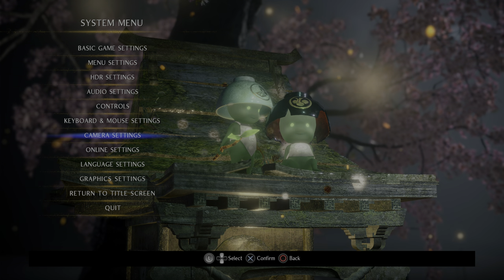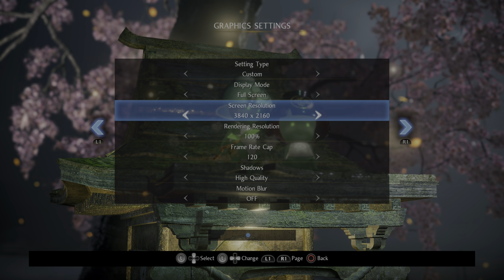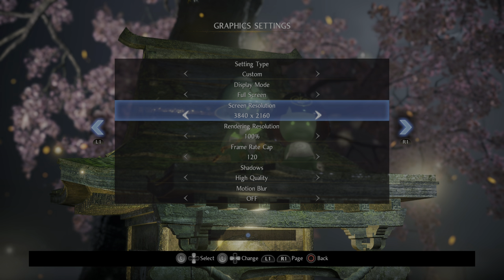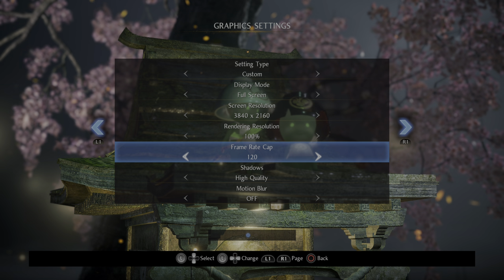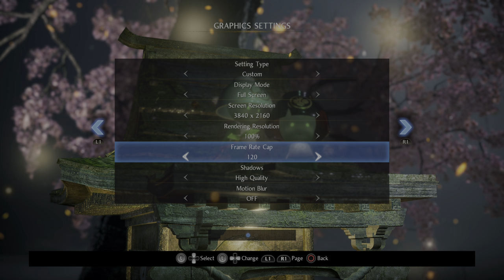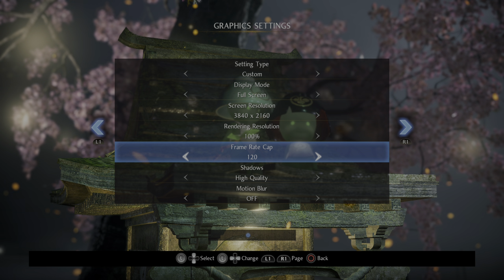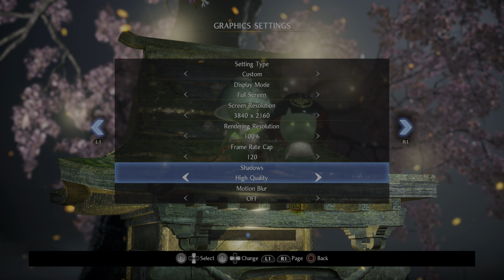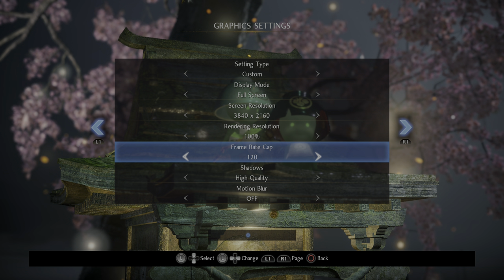It's not a one-size-fits-all. Moving on to graphics settings: I'm playing at a resolution of 3840 by 2160, 100% rendering scale, so native 4K. Frame cap is at 120 fps, and it is quite challenging at times to actually keep it at 120 fps. High quality is the highest setting available at the moment, though that may change in the future.